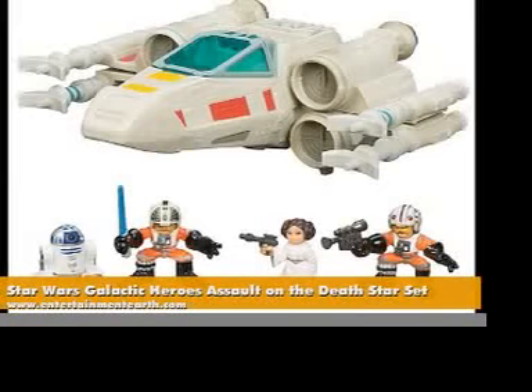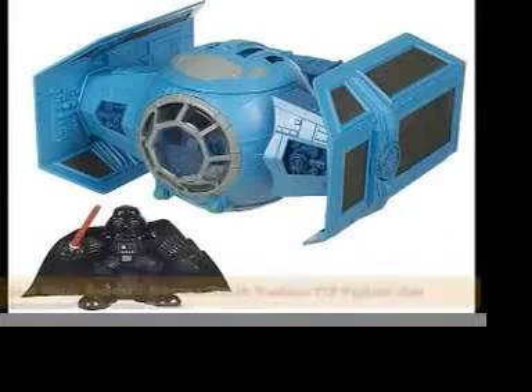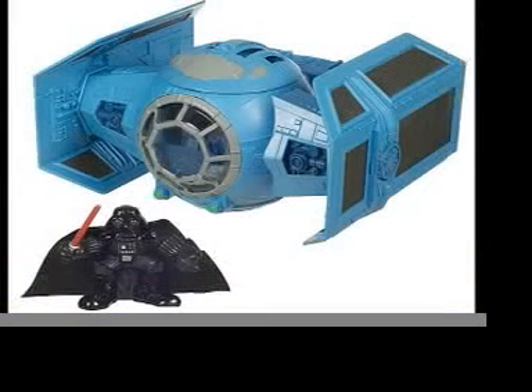The Star Wars Galactic Heroes Assault on Death Star set includes two pilots, Leia, R2-D2, and an X-Wing fighter with opening wings. The Star Wars Galactic Heroes Darth Vader TIE Fighter set includes Darth Vader, an awesome ship, and a little cardboard diorama.